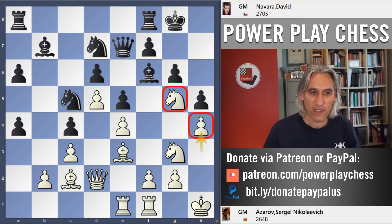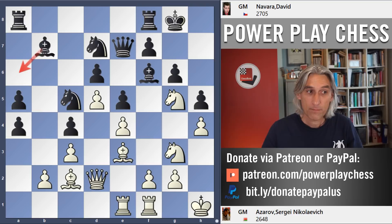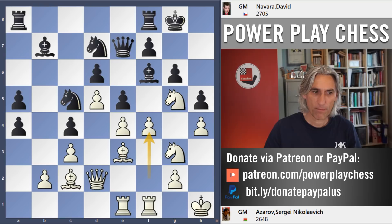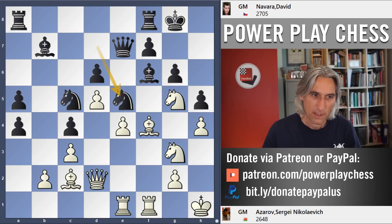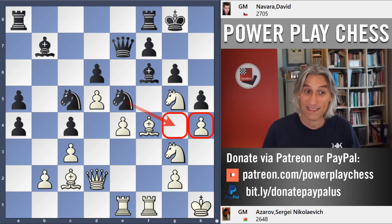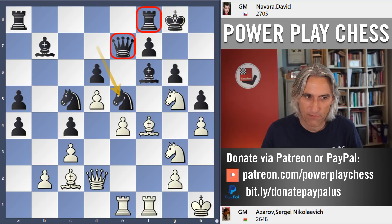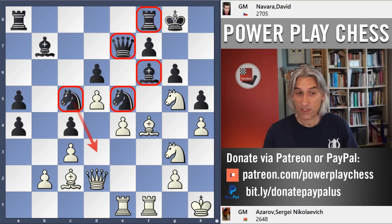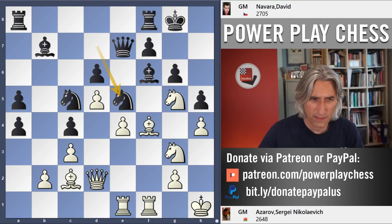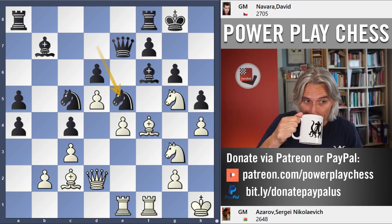a5 from black — a nice move, preparing potentially bishop a6, which will support the knight coming into d3, and of course opens up the b-file. White now finally breaks with f4. But there is a problem: pawn takes, and now knight e5. This is very different from the f4 breaks we've seen before — the difference being that with this pawn on h4, the g4 square is now available for black. Black is actually very well set up to meet this f4 break, with those two knights perhaps looking at d3 and f4.